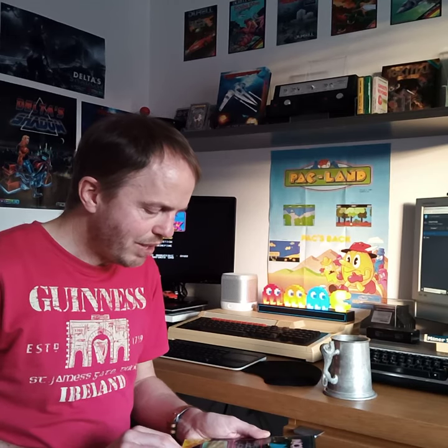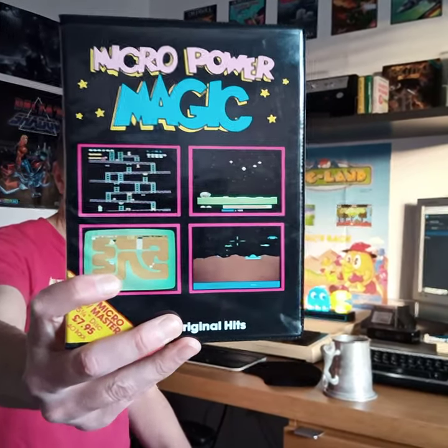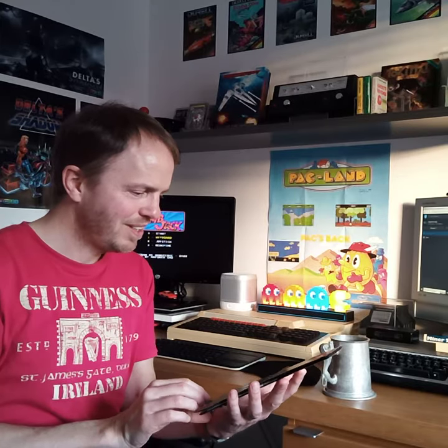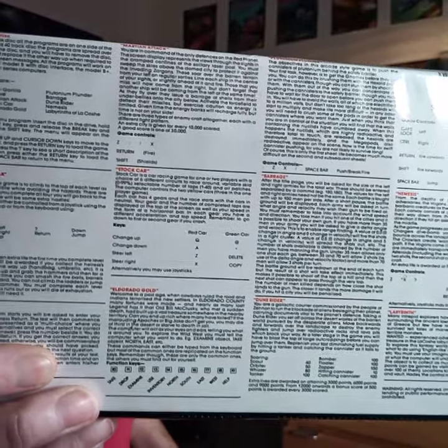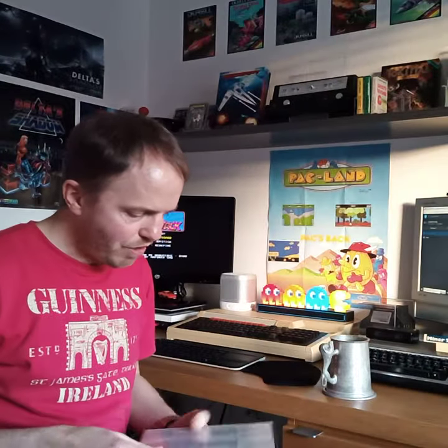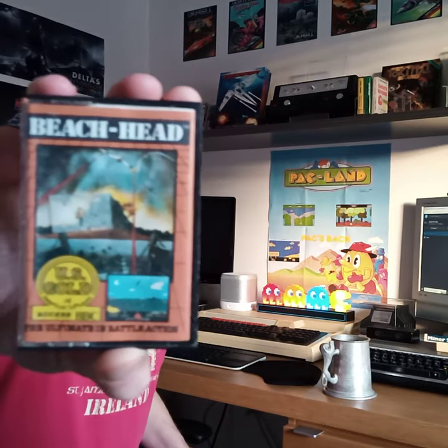Then we've got some BBC Micro games - this is my first ever BBC Micro game that I've purchased, and it's a compilation. I got this for £2.30. It's Micro Power Magic. The main one I wanted on here is Killer Gorilla, because I remember it was a really good version of Donkey Kong. You've also got Stock Car, Eldorado Gold, Dune Rider, Barrage, Plutonium Plunder, Nemesis, and Labyrinth, among others. For a couple of quid it's worth having. And I've also got Beachhead and Paperboy, which came with the system.